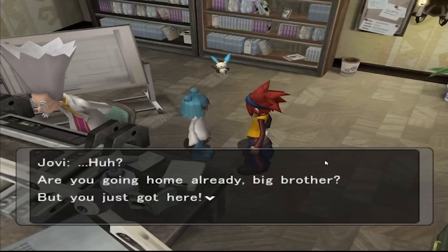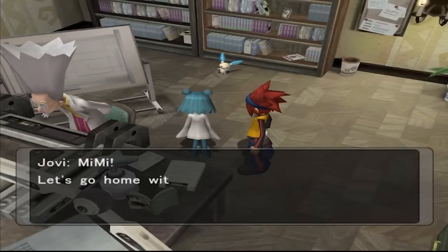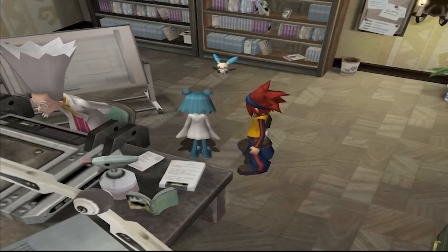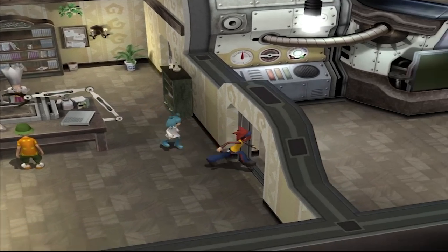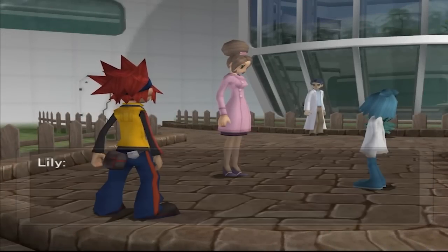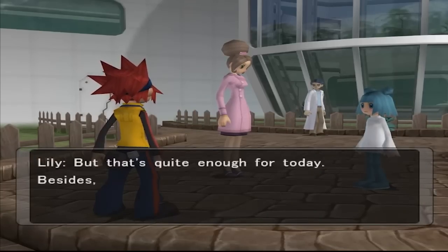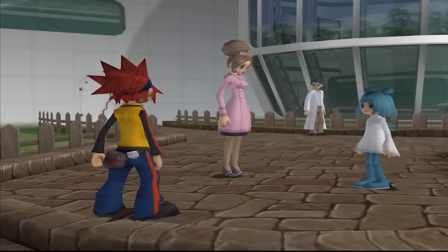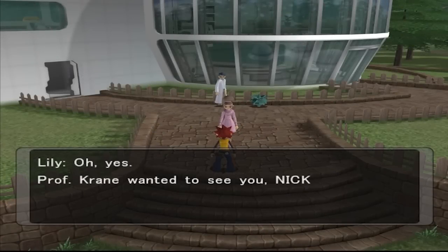I honestly thought as a kid that Jovi and Michael were Wes's and Rui's children. Because when I saw them, I'm thinking about the Plusle that Dukin gave to Wes — and then you see Plusle at the lab. Then you find out nearly a decade later that they had planned that Wes was gonna be the new evil team member of Team Cipher. And I was like, that's a really good idea, but why did they not finish it? What happened?